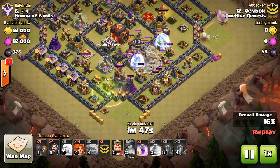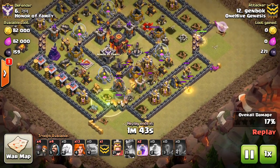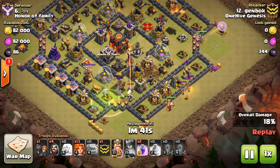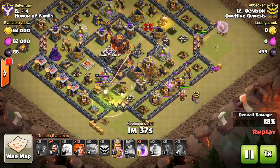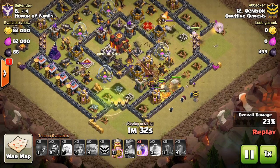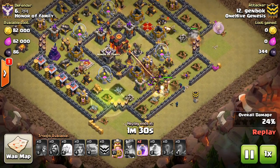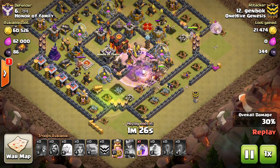Genbox coming in here, and I love what he's doing - uses the Queen to kind of clear out the funnel on the right side. At the bottom comes in with a Golem and a few Wizards, just to clean out a few buildings, that's all he needs to do. Gets a little bit of damage on the Lava Hound, but that's not the goal there. You can see he's cleared out this nice little path for his Valks to beat through the wall here and make their way into the base.